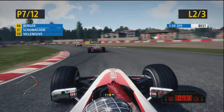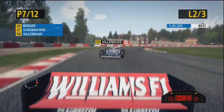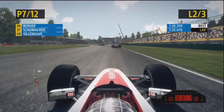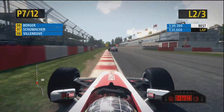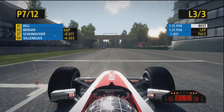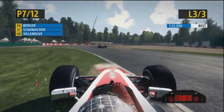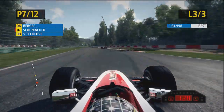Gerhard Berger's car is from Ferrari. We're sliding all over the place with Villeneuve right on the back of us. I wouldn't say our car is the best here - I'd probably say the 99 Ferrari is the best, that was a very fast car. Obviously Michael Schumacher winning the championship... wait, no he didn't win it with that car did he, he won it with the 2000.